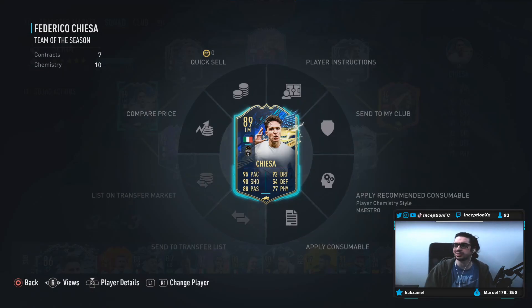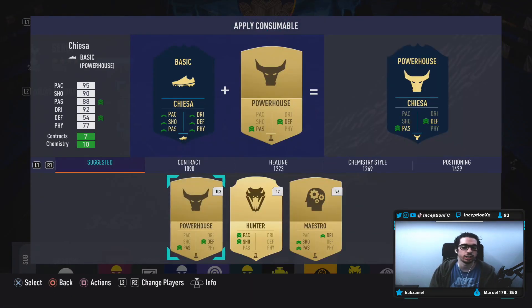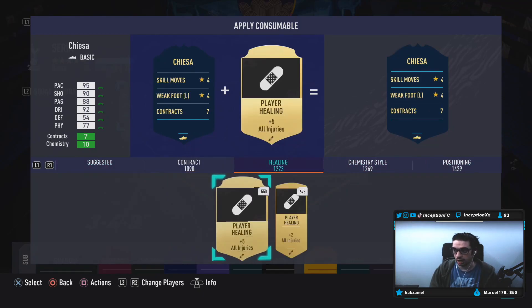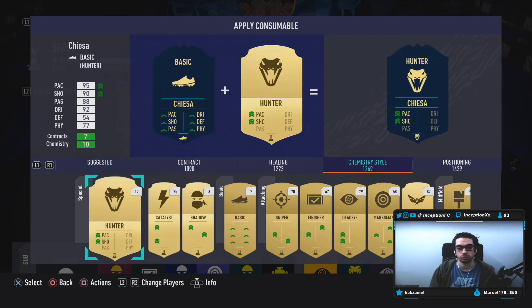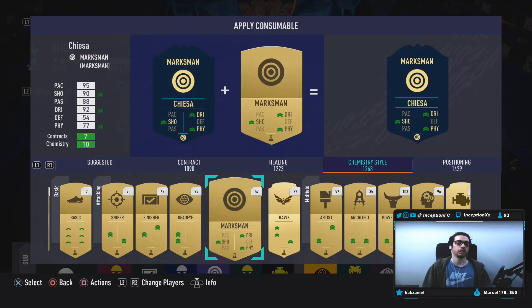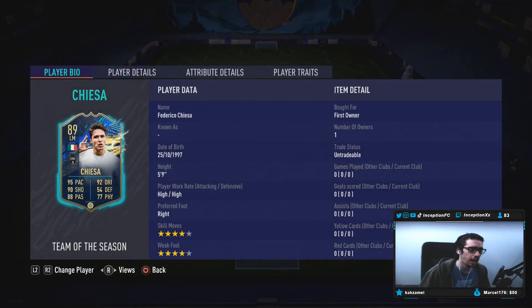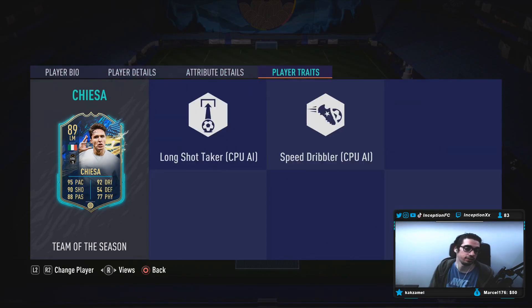I just checked out his stats and it looks like I want to give him a marksman chemistry style to try him out first because of the dribbling, shooting, as well as the physical boost on the card. With Chiesa, we're taking a look at a card that is 5'9", high/high work rates, right-footed, 4-star skills with a 4-star weak foot. He doesn't have the outside foot shot trait, nor the finesse shot trait.